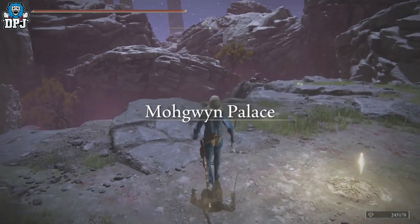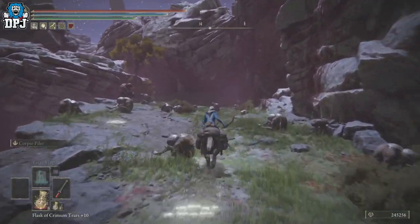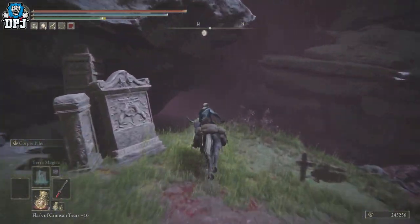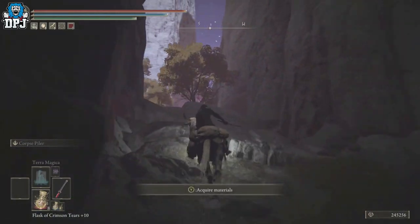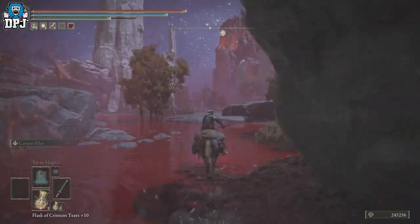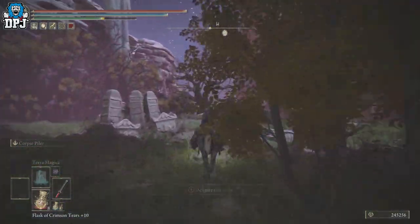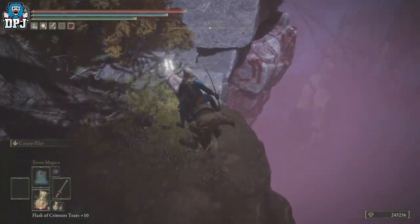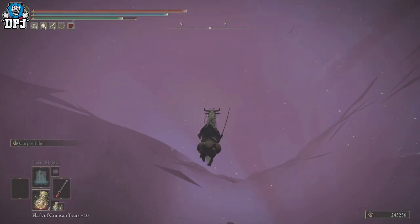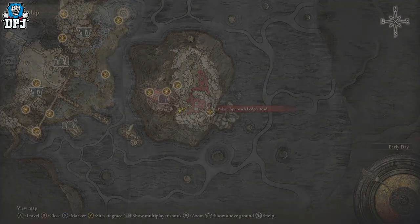To repeat the process, jump on your horse and run back down. Run past all these guys — they can't catch you if you're on your horse. Come through here, jump over, make your way to the back corner. Don't worry about the big bird, you're too quick. Come to this corner, drop down onto the ledge, double jump through the rock, fall down, swing your weapon, get your runes, and then simply fast travel back. Rinse and repeat.